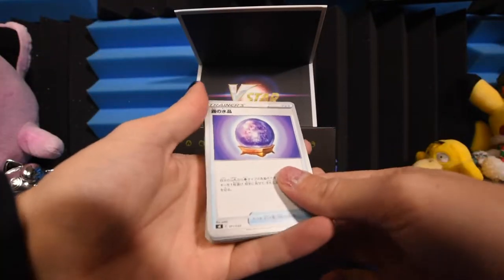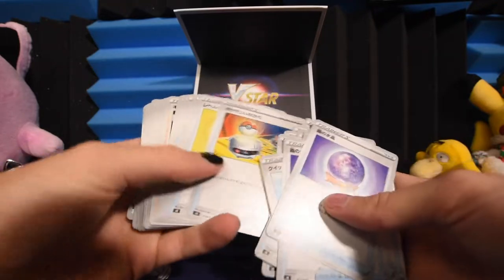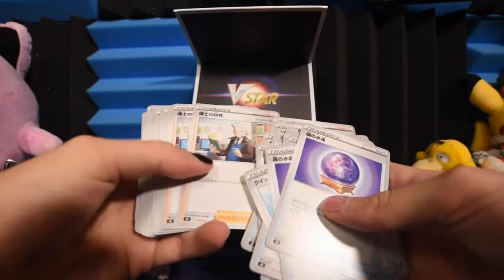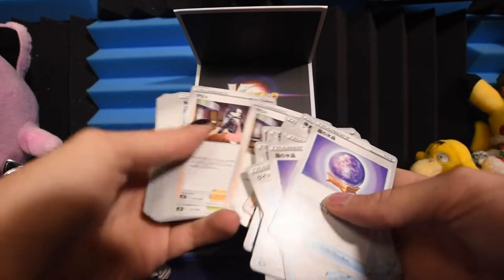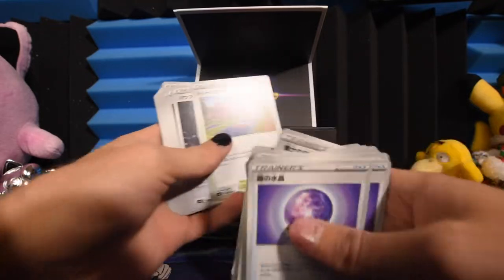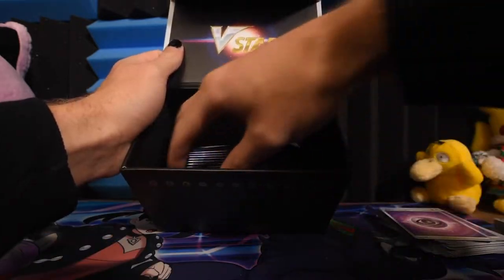These are actually numbered. I don't know what the set would be. Ultra Ball, Rare Candy, Switch — some trainers. Karana's focus. Hey, this is Rowan! He's from Sinnoh. There's Cyrus, Marnie — that art. We've seen a bunch of Snowy Pass, Hop's House. And then a bunch of special energies, then grass energies.